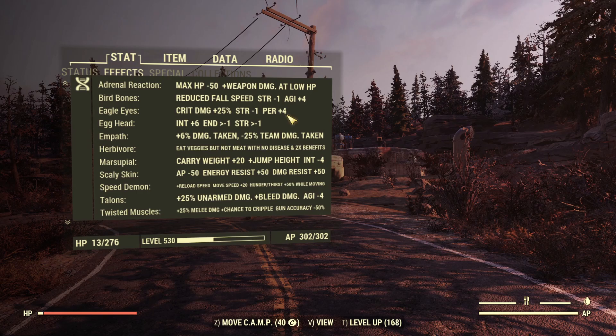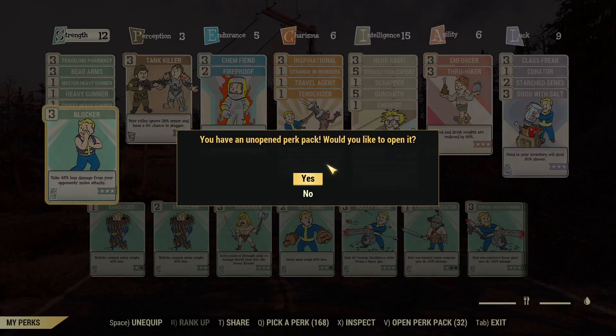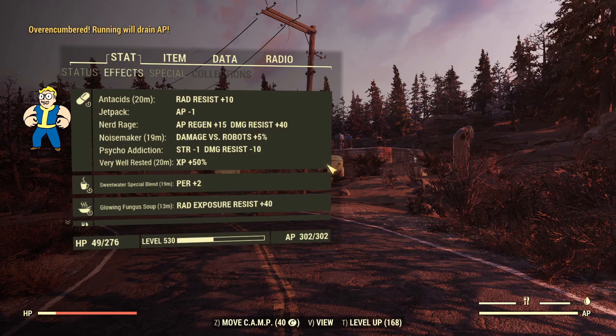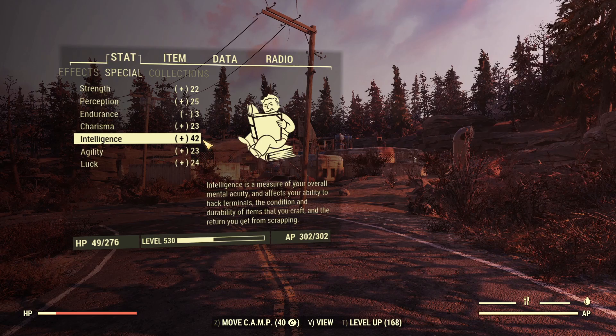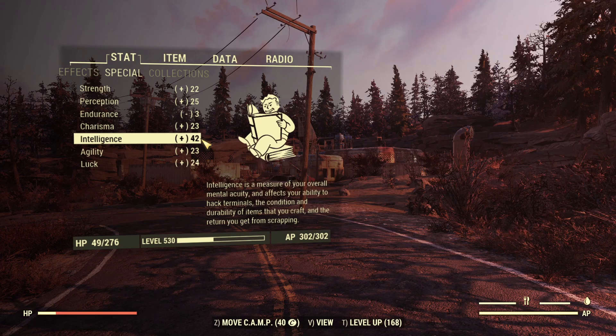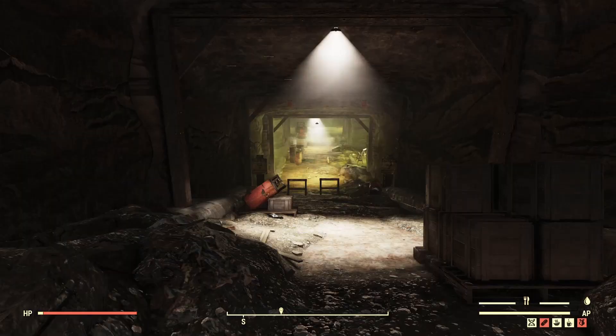If you open your effects tab, you can see that even with Class Freak equipped, there is only minus one Strength, minus one Endurance, minus one Strength — and then under Marsupial, suddenly minus four Intelligence. Luckily it's just a visual glitch. To fix it, open your Pip-Boy, unequip Class Freak, re-equip Class Freak, then go under effects — and Marsupial shows correctly: minus one Intelligence with Class Freak. My SPECIAL is not affected; I had 42 Intelligence and still have 42. It's just visual. Don't panic.